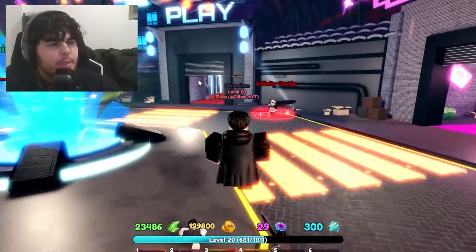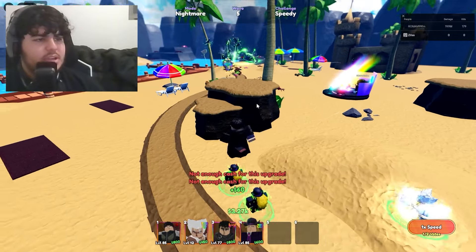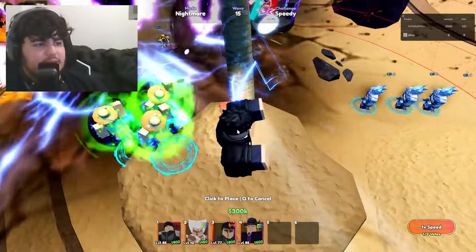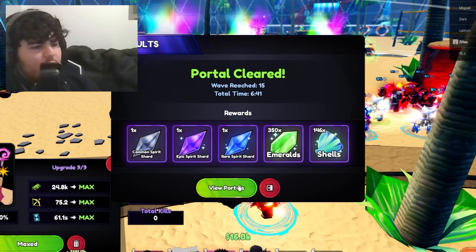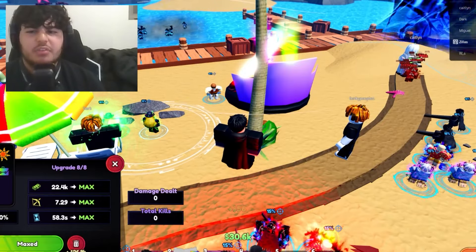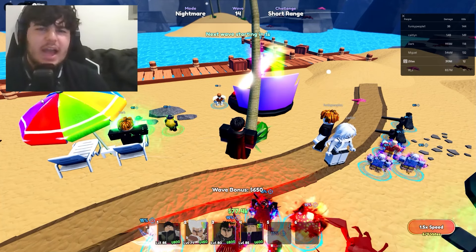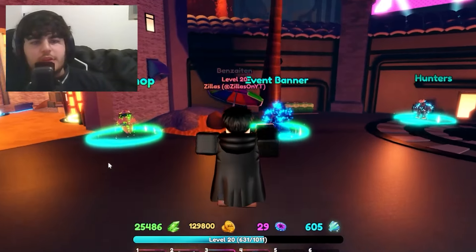I'm in my first portal — haven't really played portals before. This guy is carrying me like crazy. Placed the unit — we finished with 31 shells. Joining a tier 5 portal — we got in! Completed another round. Got into another tier 5 portal. I've been told I'm not supposed to be doing these portals if I want to evolve my Cleanup Worker, which is my actual goal. But I'll keep doing portals to try to get celestials or new event banner units.